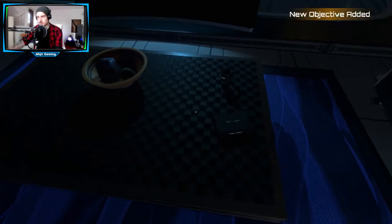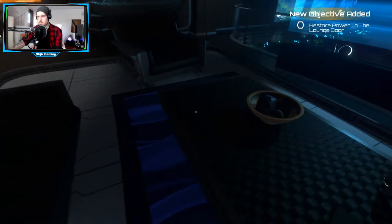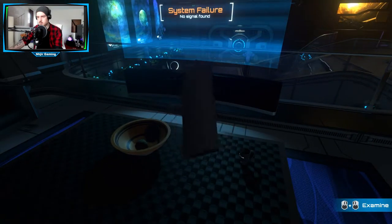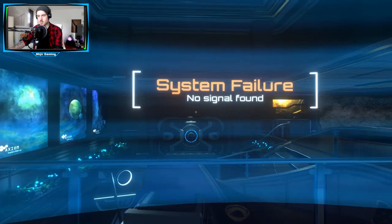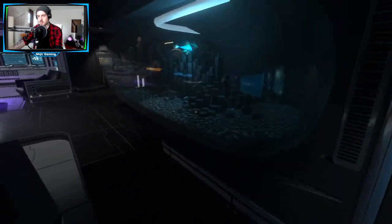Ist eigentlich noch relativ ruhig hier alles. Neues Objekt hinzugefügt. Power Store. Was war das? Das ist wieder irgendein Buch. Kann ich das auch irgendwie angucken und lesen was da drin steht? Nein, das geht nicht. Kein Signal gefunden.